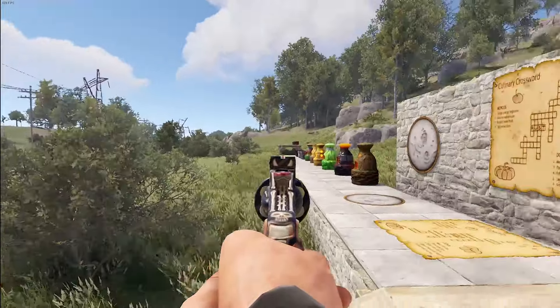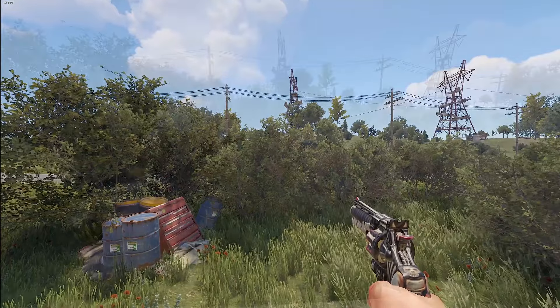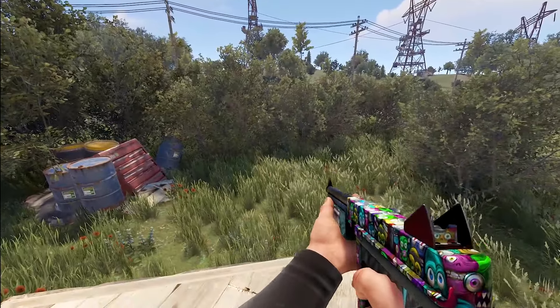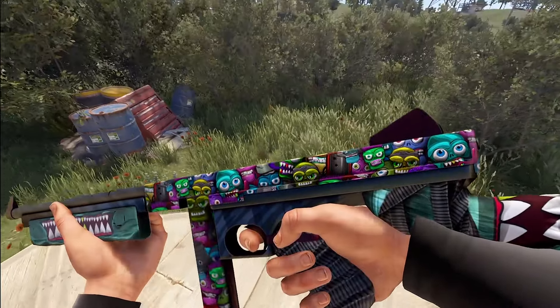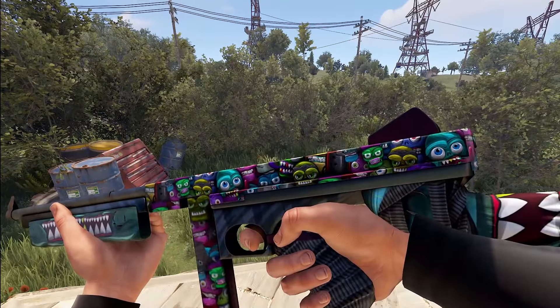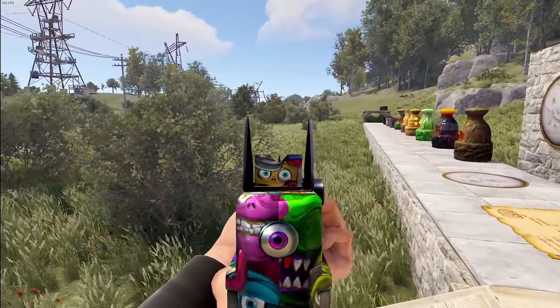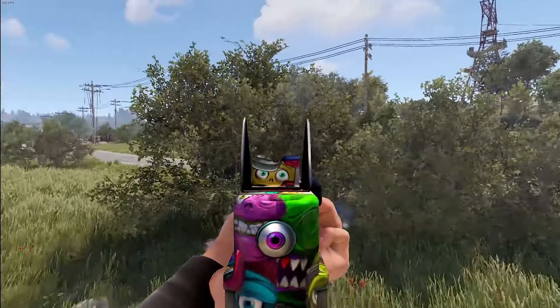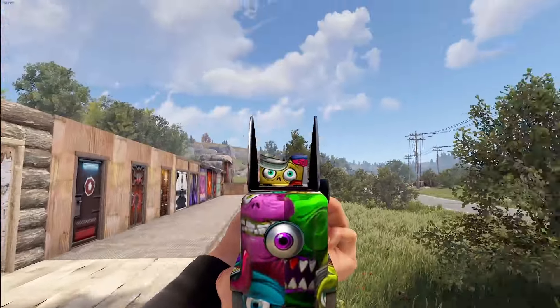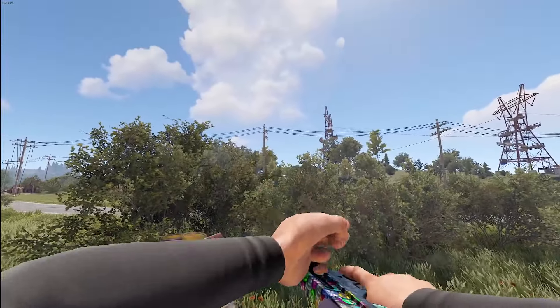Aiming down the sights, you do have a nice red tip. Moving on, we've got the Monsters Thompson. We saw the rug last week, and now it's translated over to a Thompson — it even has a mouth up on the front grip. Aiming down the sights, you've got some little monsters staring back at you, and one screw's been turned into an eye. There's a slight white tip depending on how the light hits it for the sight.